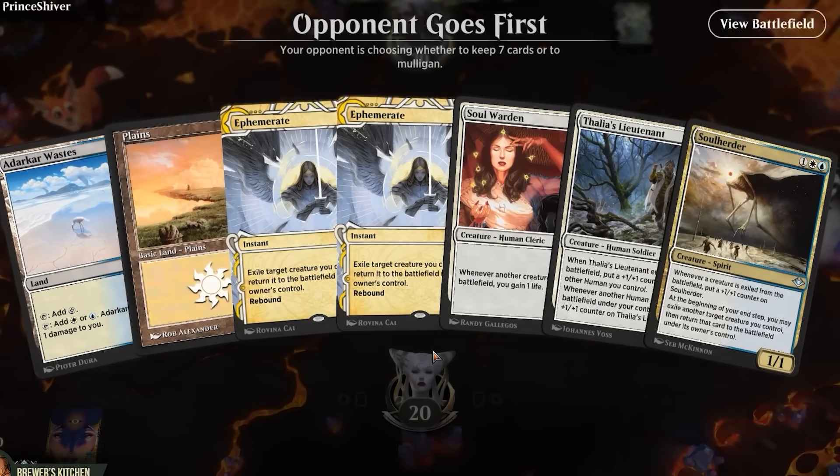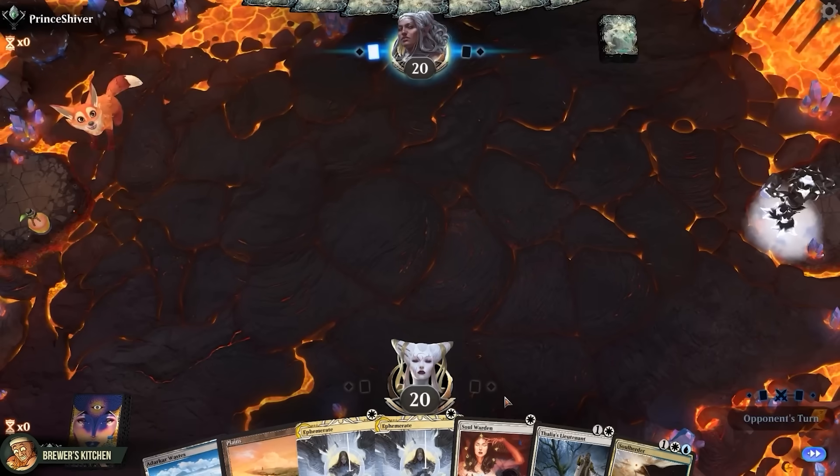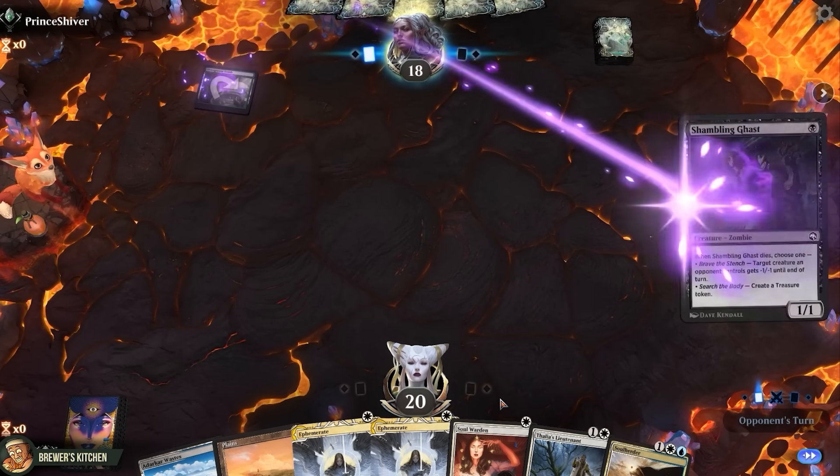Let's go! And here we are. On the draw, hand looks like a keep. Opponent shocks in an Overgrown Tomb and a Shambling Ghast.